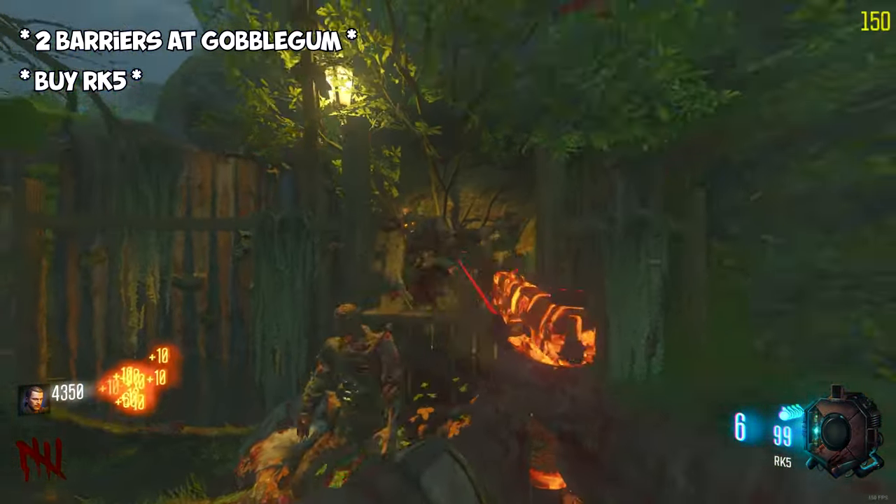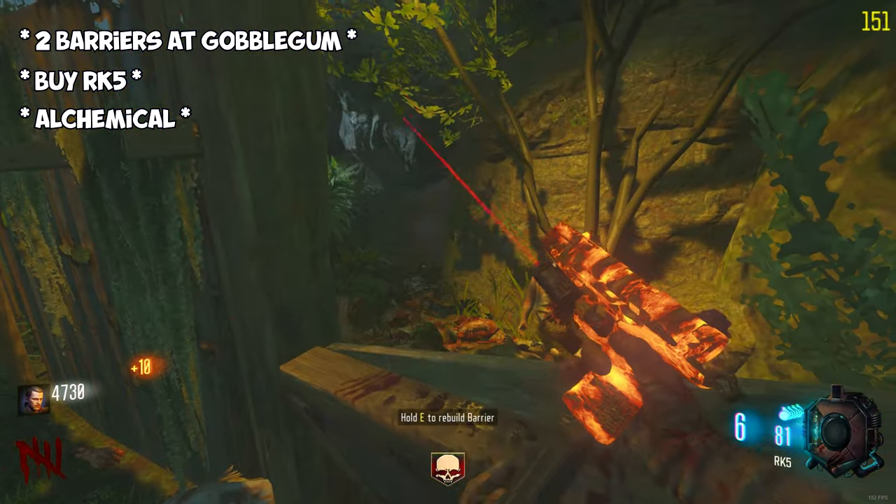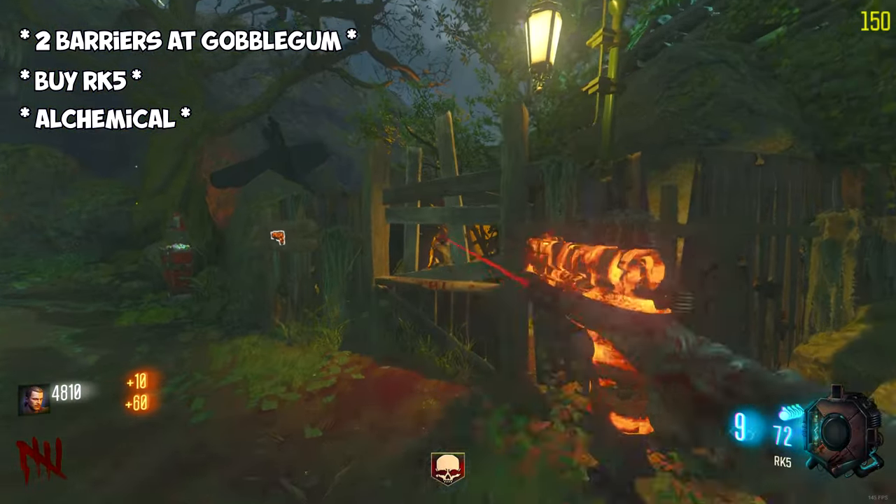If you do want to use any classic Gobblegums, the only one that's really going to be useful is Alchemical, but you'll want to limit your uses of it because you'll need the points for later on.